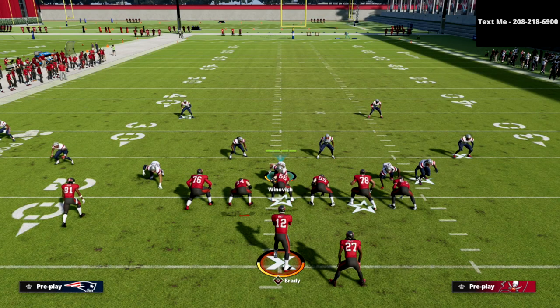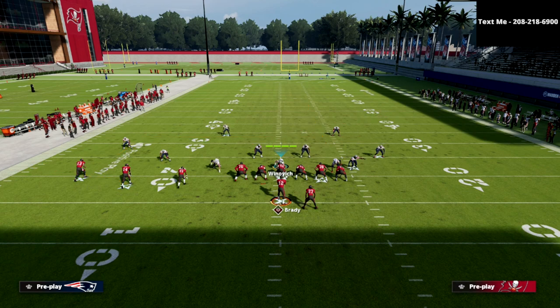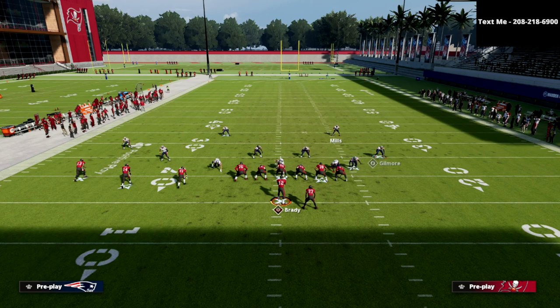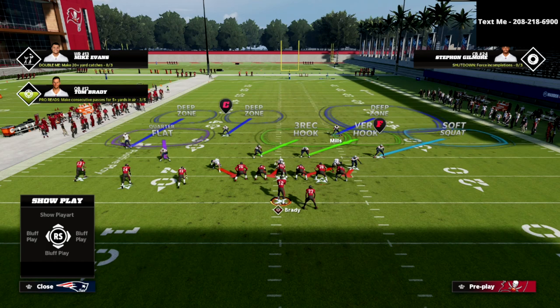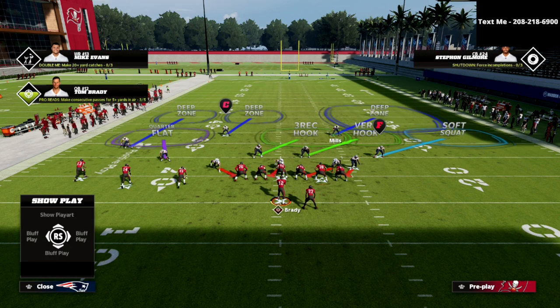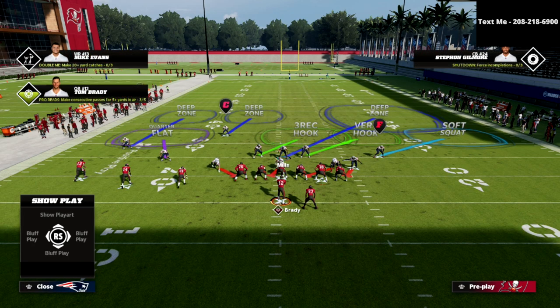So, how do you deal with Trips Tight End? The best way I've found is to sit in this Cover 6 coverage. I've got a couple of options — I could either user this deep half zone, or I could user this other guy. Where every match coverage gets messed up is how they handle number 3, the number 3 receiver. If we number receivers from the outside in, Mike Evans is number 1, Chris Godwin is number 2, and Antonio Brown is number 3. If I'm usering on this guy, the vert hook defender and soft squat can be adjusted.